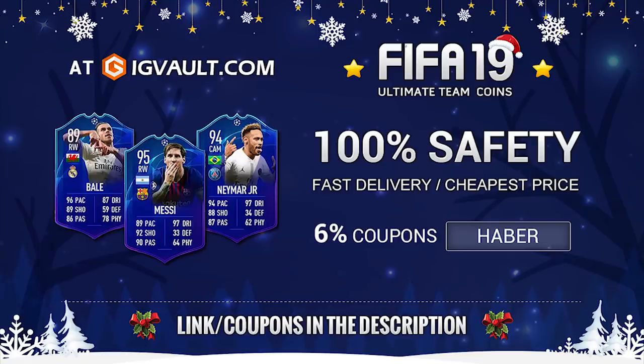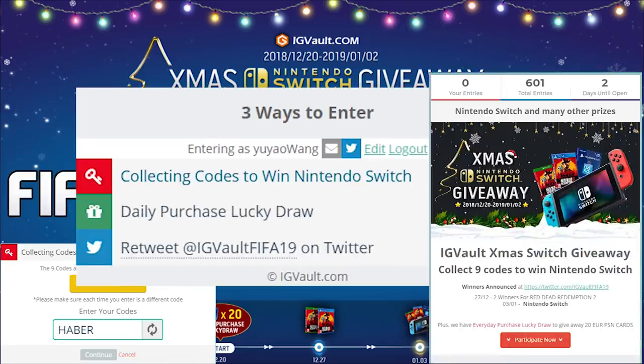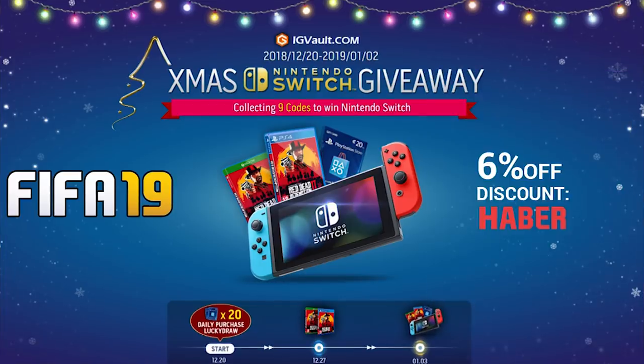For cheap, fast, and reliable Ultimate Team Coins, check out igvault.com and use code HABER to get yourself 6% off. Terms and conditions apply, link below. Through until the 2nd of January, IG Vault are doing a giveaway for a Nintendo Switch and a bunch of gift cards. All you have to do is click the link in the description or use code HABER on their website.